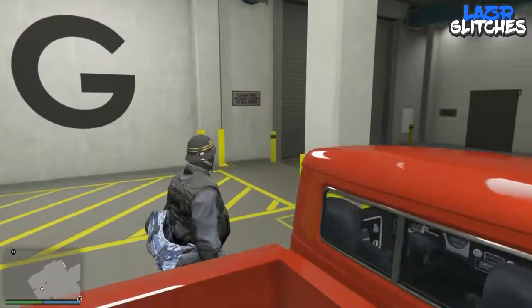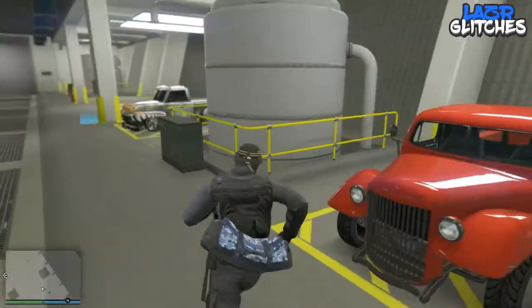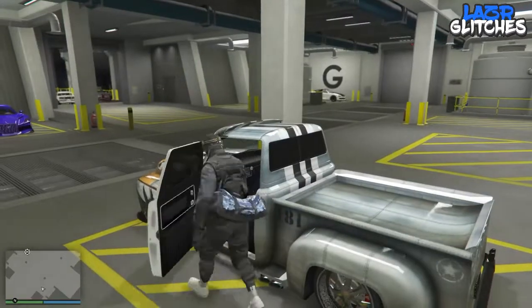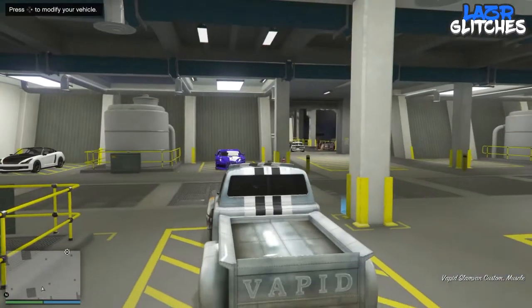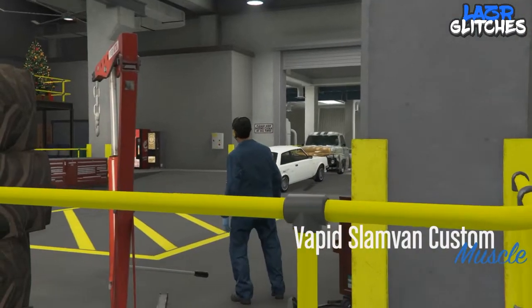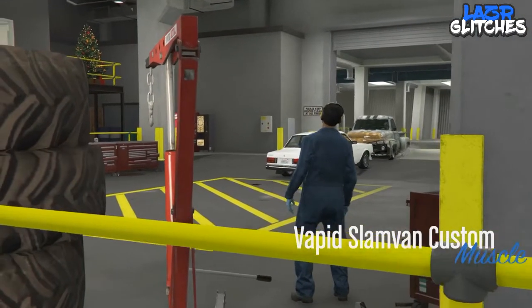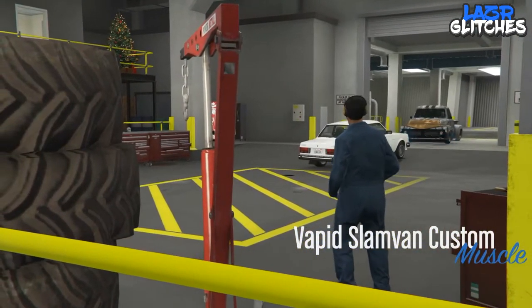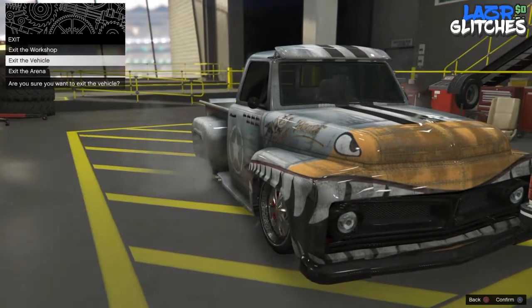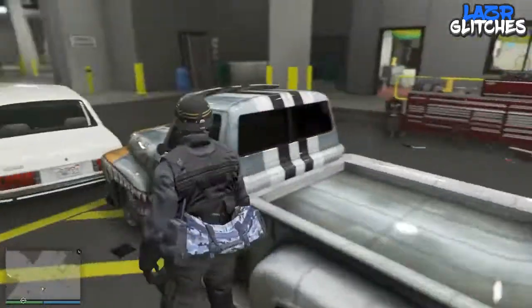Now get in the vehicle that has the Benny's modifications, click right on the d-pad to modify the vehicle, and take it into the mod shop. Once you have taken that car into the mod shop, click circle or B on Xbox and exit the vehicle.